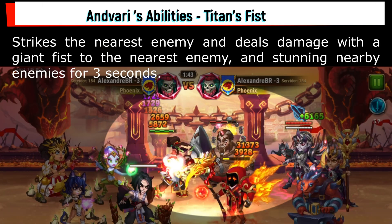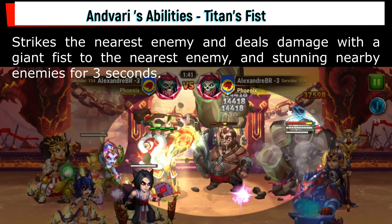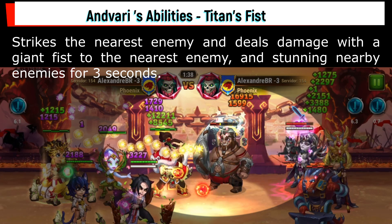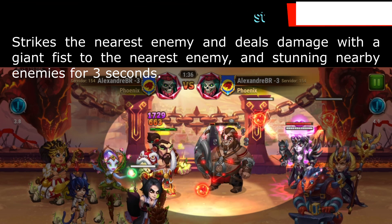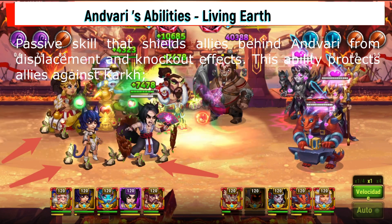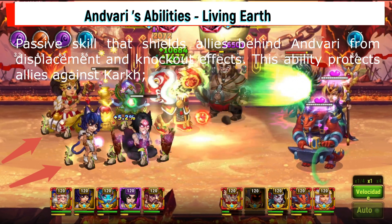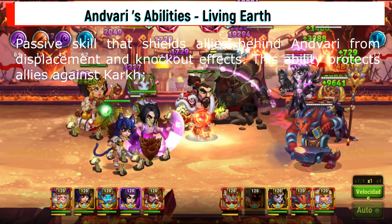Endivari abilities. First: Titan's Fist — strikes the nearest enemy and deals damage with a giant fist to the nearest enemy, and stuns nearby enemies for three seconds.